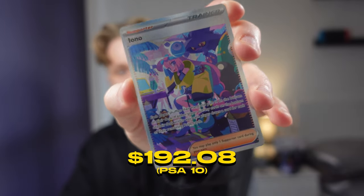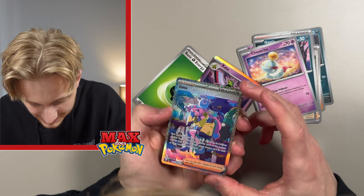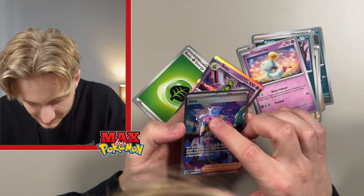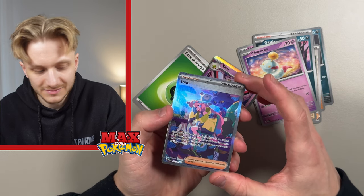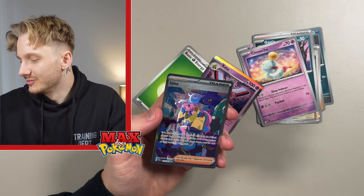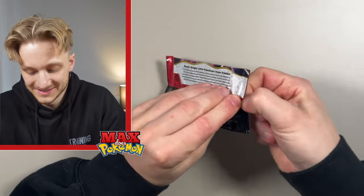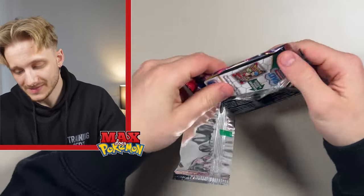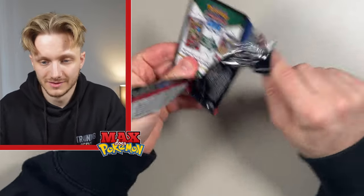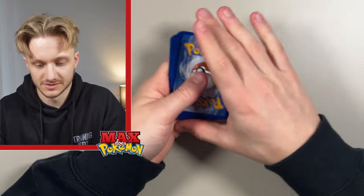Already it looks like 151 are on the ropes. There's a print line going through that card — I'm going to say it's part of the artwork so I feel better. I think 151 is going to struggle. We can't beat or even top that. There may still be a Mew hiding in this set, or that Charizard card as well — that would be amazing.